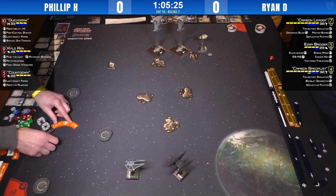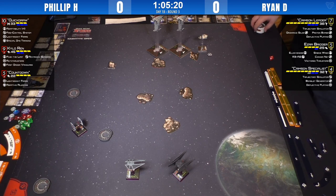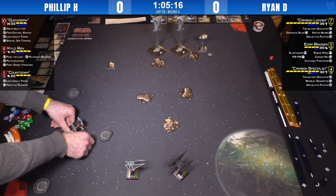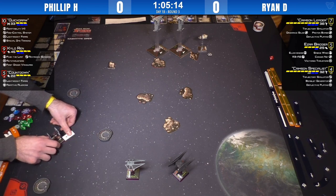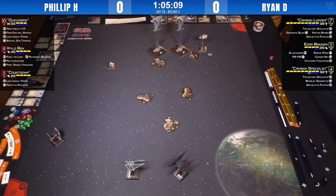Quickdraw decides she doesn't want to take two bombs in the face and turns around. Philip has to be particularly careful with Quickdraw here because she can't run like the other two can — the other two are much faster.